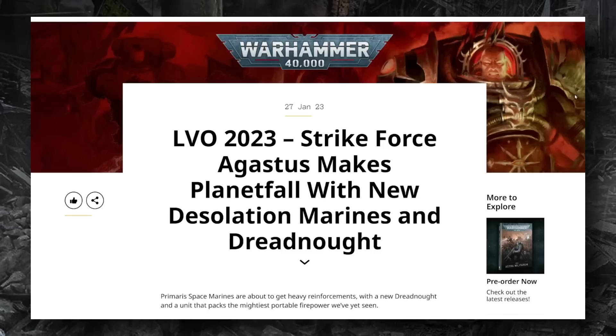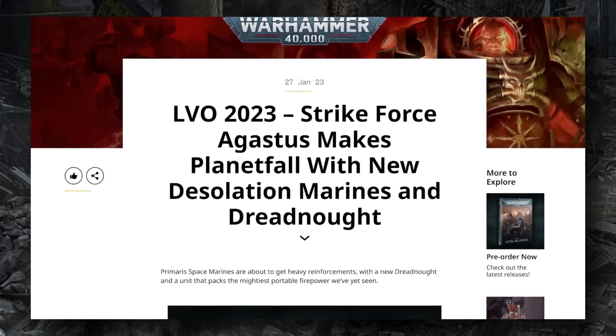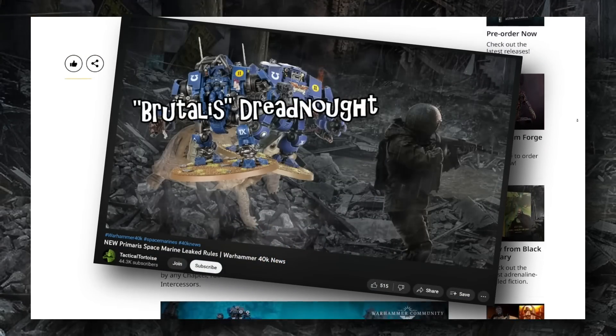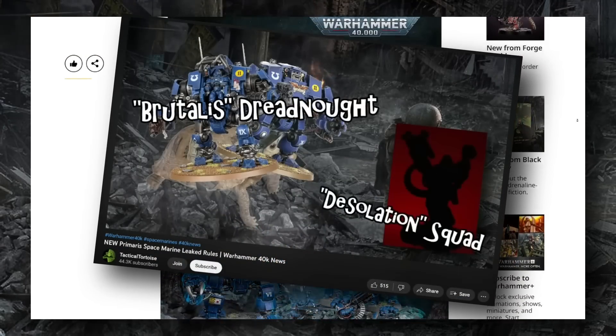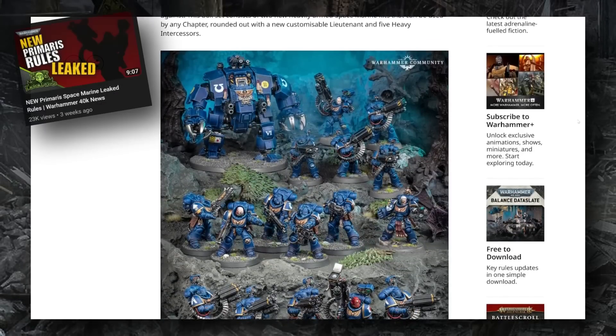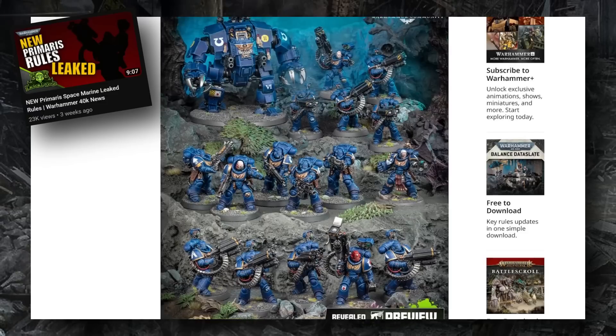The first announcement is Strike Force Agastis, a new boxed set for Space Marines that includes a lot of datasheets we've discussed previously on this channel — specifically the Brutalis Dreadnought and the Desolation Squad. In a previous video I talked about prospective datasheets for both of these that were allegedly leaked, but we still had a lot of open questions — specifically about the Desolation Squad and how its wargear actually functions. It looks like this article is going to give us some very important hints.